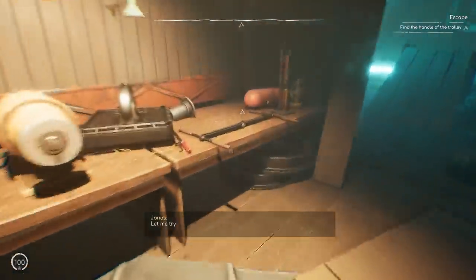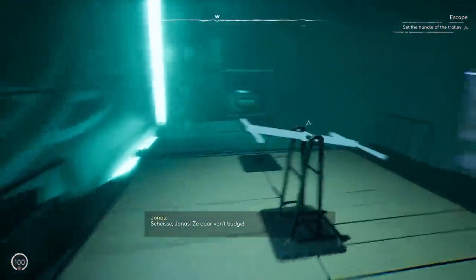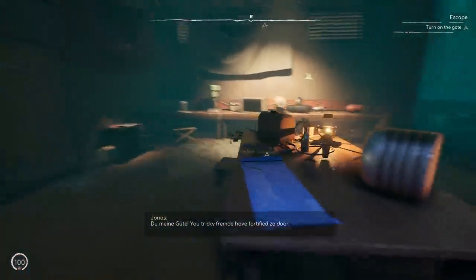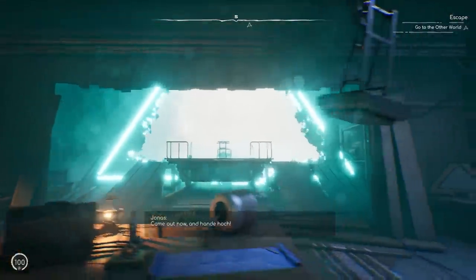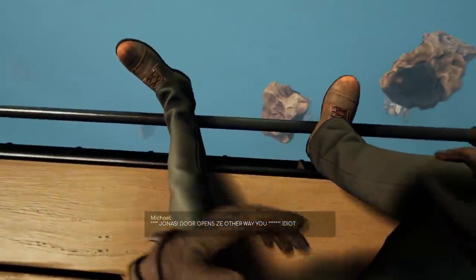We gotta find the handle for the trolley to escape. We got it. Let's go up here. Let's put our handle on our train. Boom. And now we gotta turn on the gate. Here we go, and the gate is literally a portal. Here we go on our train. See ya, jerks. Switch the brake off. It looks like we're out.